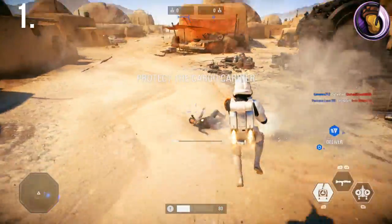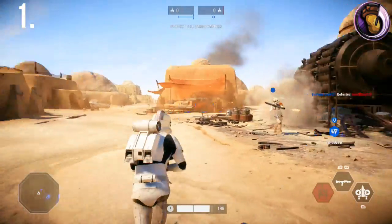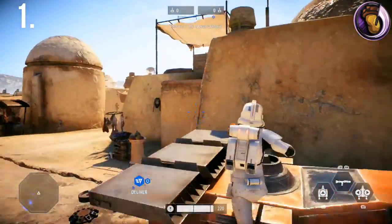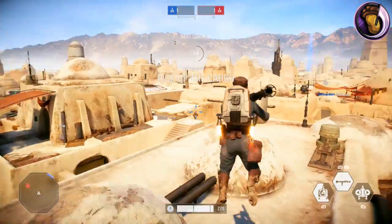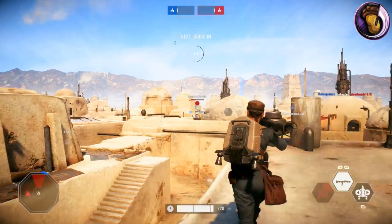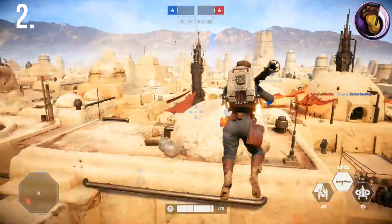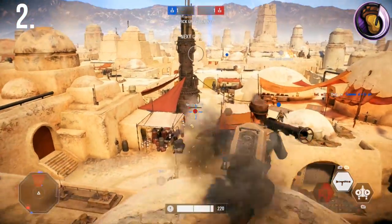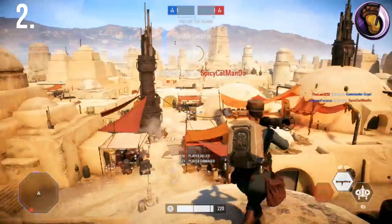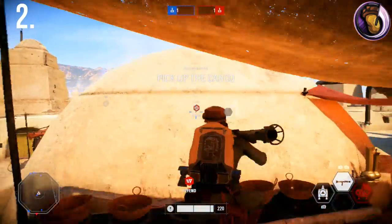If you know what direction enemies are coming from and they're going to reach the cargo before your team, instead of rushing out to get the cargo, you can find an elevated position and use your rocket launcher the second the enemies pick it up. Another strategy is waiting at the enemy objective, so if the enemy cargo runner makes it all the way to their base, you can still save a point for your team.